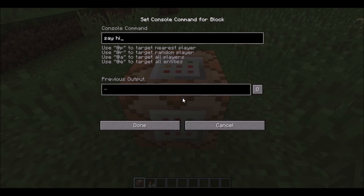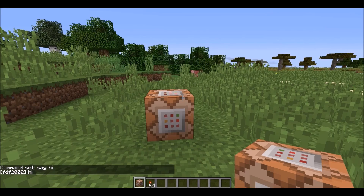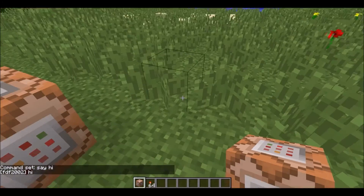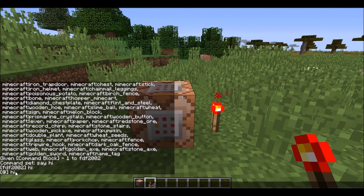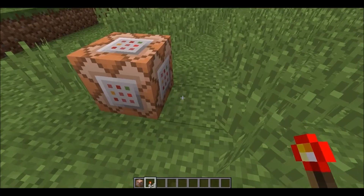Say you type the command 'say hi'. Now if you were to do that normally in chat, it says your name and then 'hi'. But if we do it from a Command Block, it shows the @ symbol. That means it's from a Command Block.